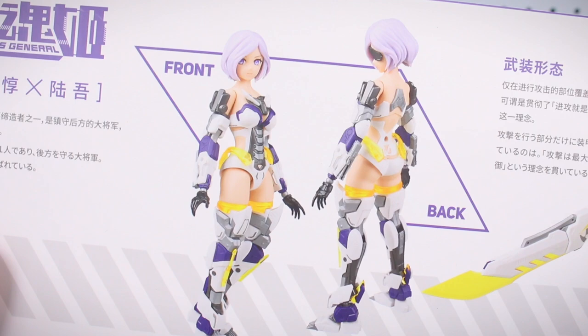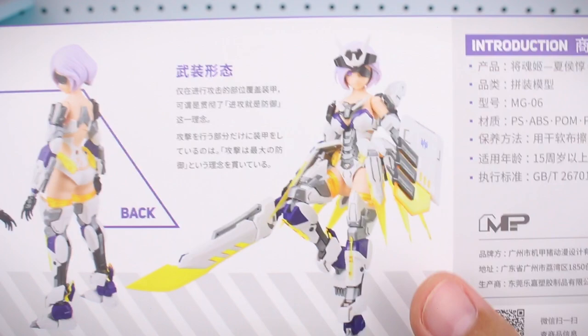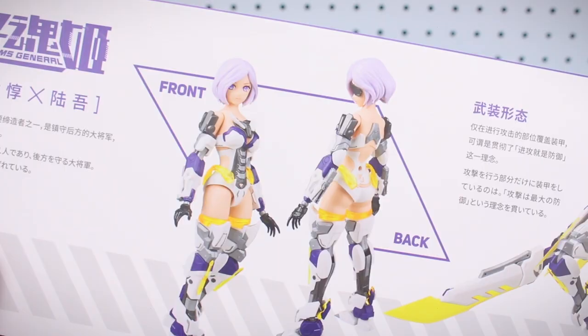On the top of the box she is shown with the armor off in the unarmored state, and the fully armored state. These are pictures of the actual kit, so you can see what it's going to look like — and it appears to be unpainted, so it should look that good straight out of the box. We can go ahead and pop it open and tear into the contents.